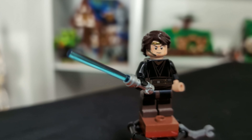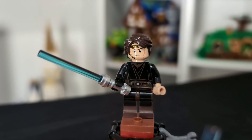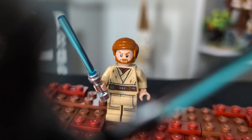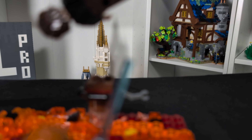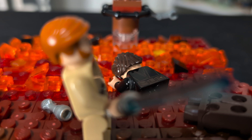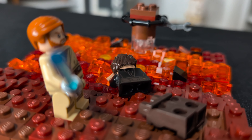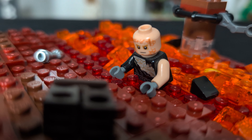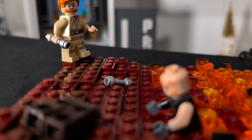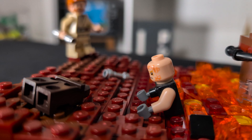Anakin and Obi-Wan have just finished dueling over the lava and it has come down to this. Obi-Wan jumps to the high ground leaving Anakin over the lava. Anakin declares that Obi-Wan should not overestimate his power. Obi-Wan begs Anakin to not try it. Anakin jumps over Obi-Wan to overpower him, but Obi-Wan pulls the old slice-him-in-half maneuver, cuts Anakin down, leaving him to roll to the edge of the lava. Anakin curses Obi-Wan as he burns from the lava. Obi-Wan remorses over what has occurred and leaves the scene victorious.